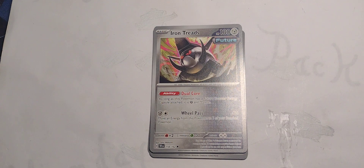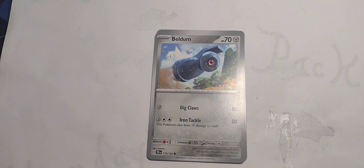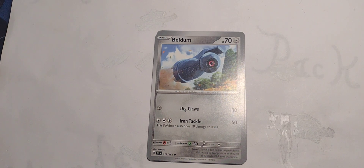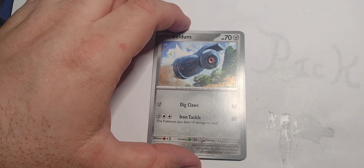Iron Treads is pretty nasty, especially since you can transfer energy. The damage output for Bedlam is doable — 50 damage and 10 to itself, that's fine. It's not as bad as some that do 50 damage and 30 to themselves. Why would the Pokemon Company do that?